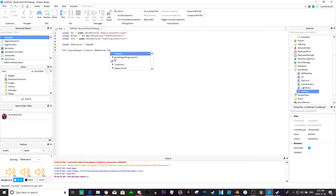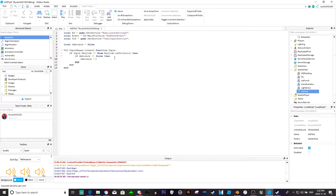Now inputService.InputBegan:Connect(function(input) - if input.KeyCode equals Enum.KeyCode.LeftControl, then if debounce equals false, then debounce equals true, wait five seconds, then debounce equals false, and then event:FireServer(). Basically when you click left control it fires the AoE test event, and you can only fire it once per five seconds.